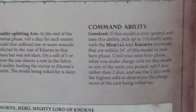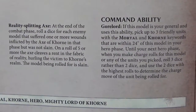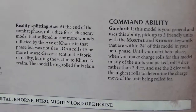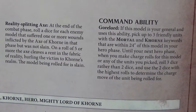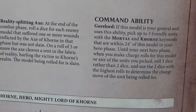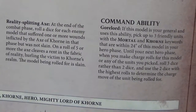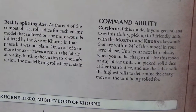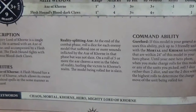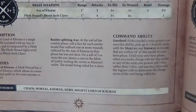Let's take a look at his abilities. He doesn't realize I'm going to go in for his commander. I'm going to try to end this early — because if I get that Axe of Khorne and on a roll of five or higher the axe cleaves a vent in the fabric of reality, hurling its victim to the Khorne realm, the model being rolled for is slain. If I can do that to his commander — game over, baby. He doesn't even know it's coming.